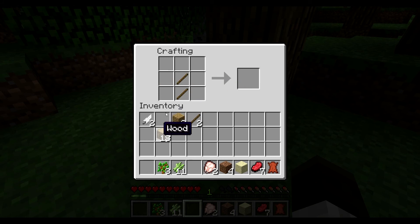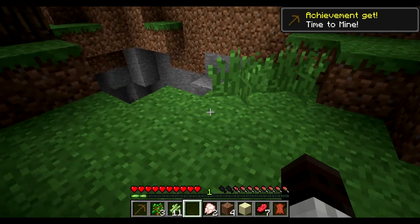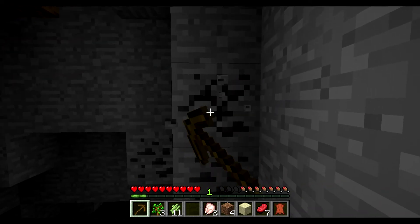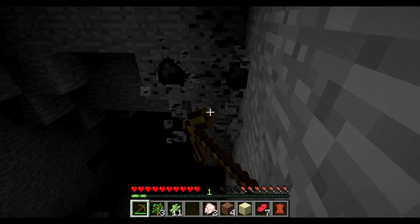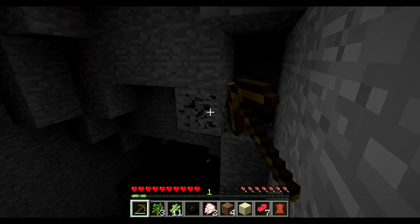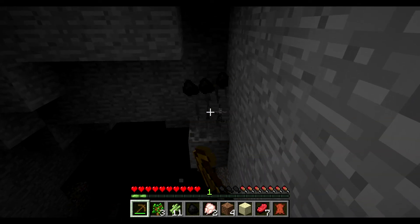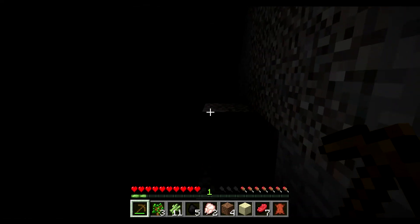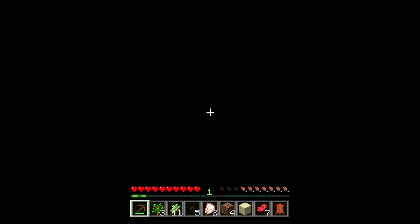If you are new to Minecraft and have no idea what I'm doing right now — I am crafting things. Right now it's a wooden pickaxe, so I can get this coal down here and maybe some stone. There's some iron right there if you can see it — I don't know how bright your screen is. My screen is extremely bright, so maybe you can't see very dark areas. I wonder if there are any monsters down here. Oh, more coal! I'm going to need quite a bit of coal for both cooking things and making torches so it's not dark at night.